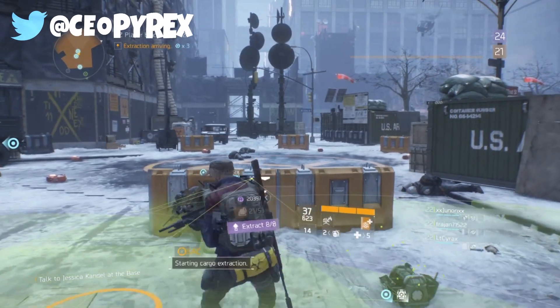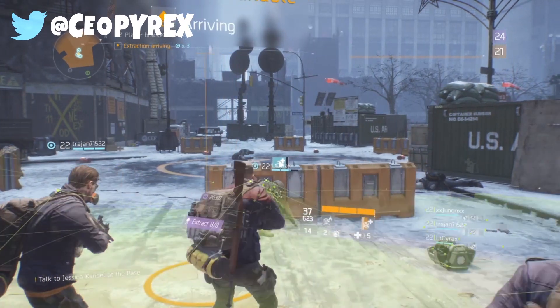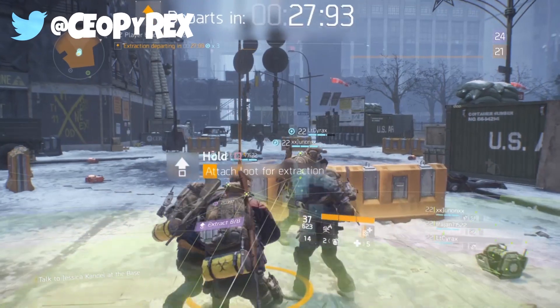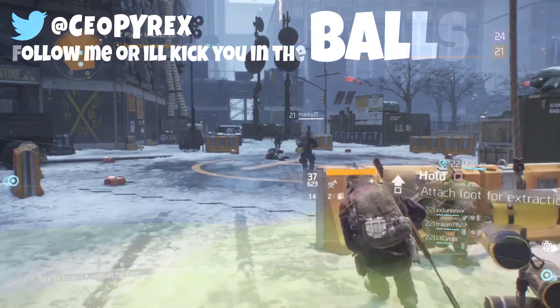Welcome again to the second most obvious ambush attempt ever. This is another example of where people need to understand it's so obvious what's about to happen - here he comes, look at that dude running at us. He's thinking, oh what should I do, do I press this button to throw a grenade?